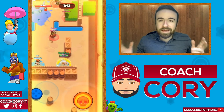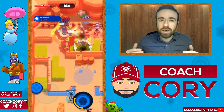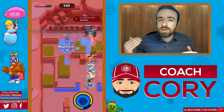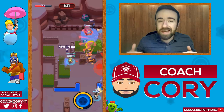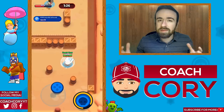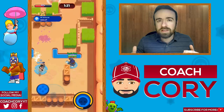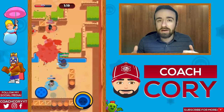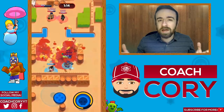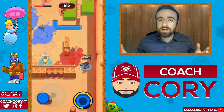If you're queuing with a team, you obviously want a Daryl, and then a long-range brawler like Colt or Brock. You can use Ricochet if you have a Dynamike on your team, as you really need someone to break open walls for Ricochet to be successful. I would prefer Colt or Brock. Colt did get a bit of a nerf recently, which is why you're seeing more Brock now — either one is a good option.